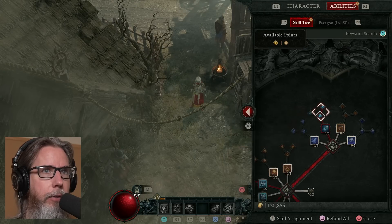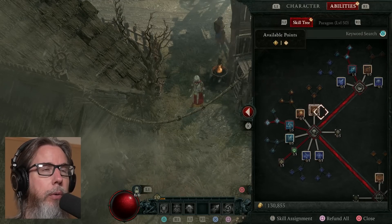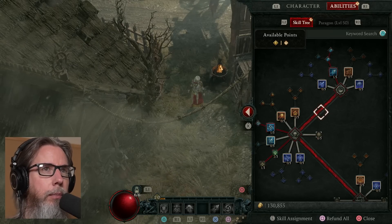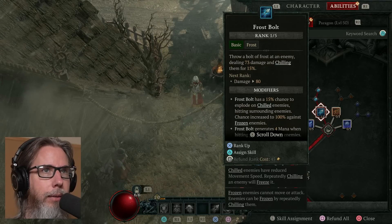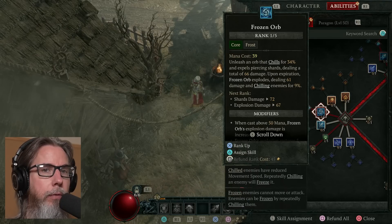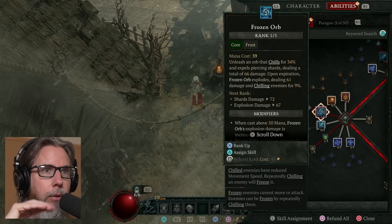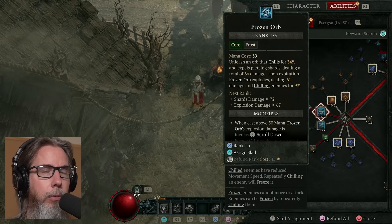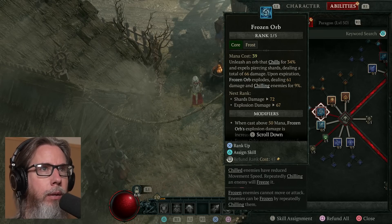Based on the modifiers I've chosen, I'm going for a mana regeneration build somewhat. That's the basic skill — doesn't cost any mana to cast. For the core skill, I've chosen Frozen Orb. It sends out a spinning orb of ice, goes a certain distance, then explodes, hitting all enemies in its path. It's like a moving projectile AoE. It unleashes an orb that chills for X percent and expels piercing shards, dealing a total of X damage. Upon expiration it explodes, dealing more damage and chilling enemies.